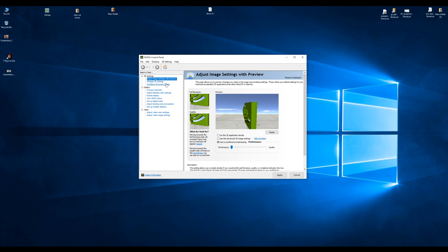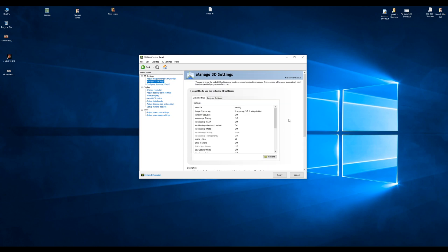Go to 'Manage 3D Settings'. People go in here and change a lot of settings, but most of these can be changed in-game anyway. There's low latency, max frame rate off — loads of settings. You want to come down to Power Management and change this to 'Prefer Maximum Performance'. That is definitely a given. Then scroll down further.